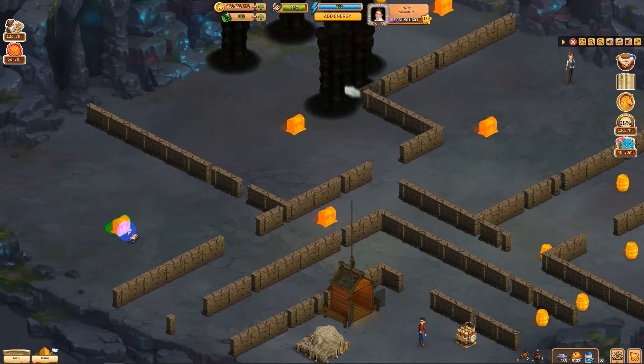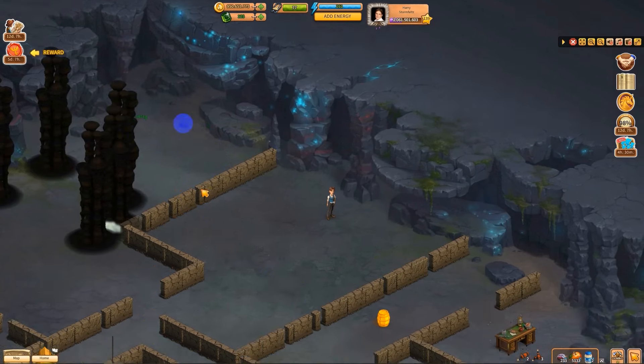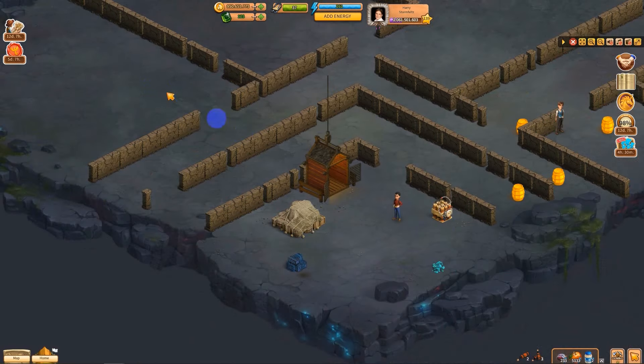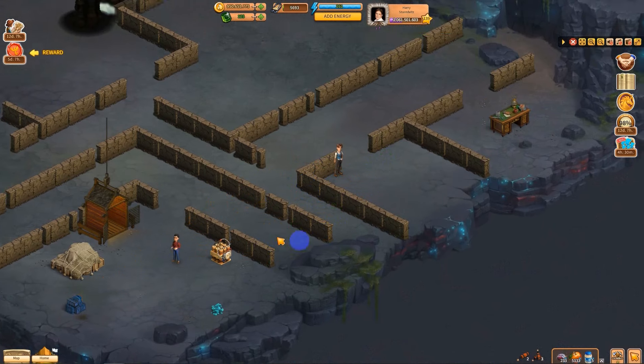So now we pick up all the chests — there's one, two, three, four, five, and six. Then there was another barrel back here but I accidentally took it. So that's two barrels, three barrels, four barrels. My thing got loaded up. Four, five, six, seven.